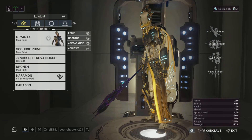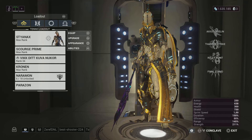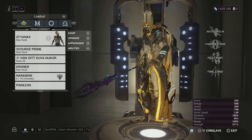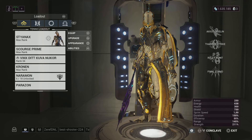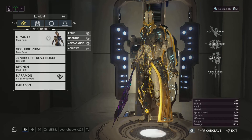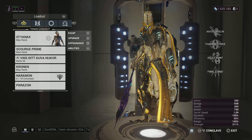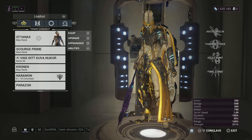And here we have Styanax - the new character. No helmet because I didn't need to. Styanax is the 50th Warframe. You can get him right now by just logging in on the Veilbreaker update, but it's only for two weeks since it came out, which was the 7th of September - or the 8th in Australia. So you still have time but not a lot left to get him.